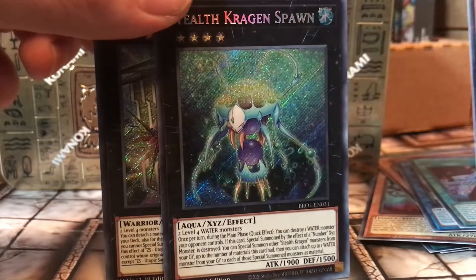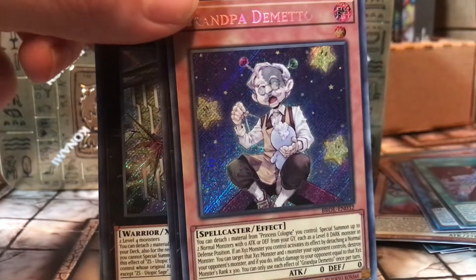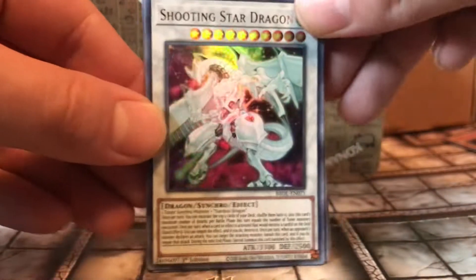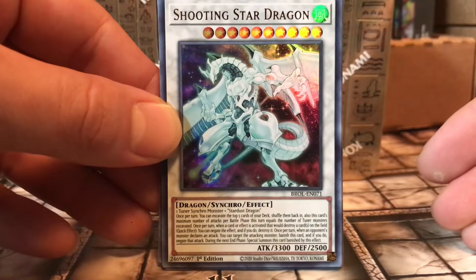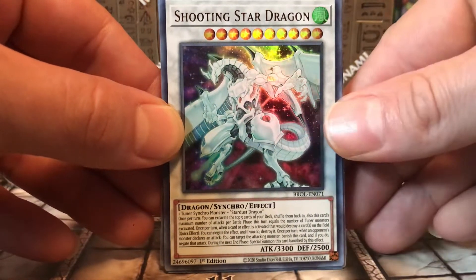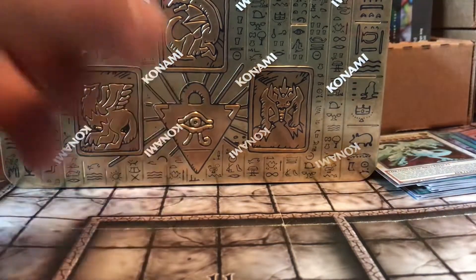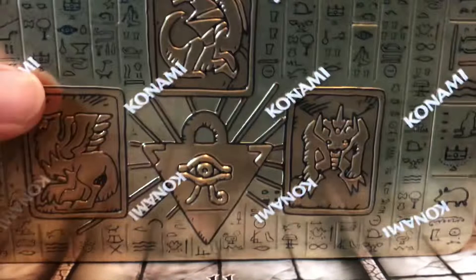The one I'm most happiest about right now — I can't even believe it was like the first card we pulled just now — is the Shooting Star Dragon. That's friggin' awesome. I'm super happy that we pulled that. I'm gonna have to sleeve those after. Let's get into the tin.